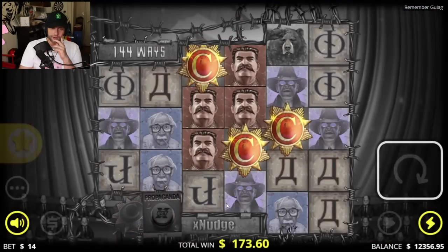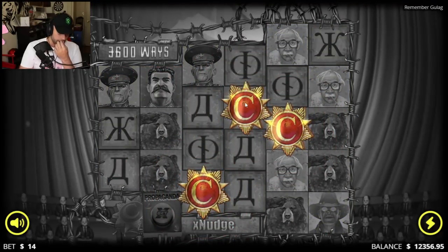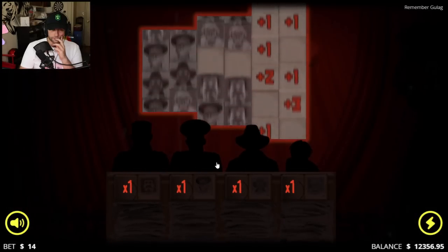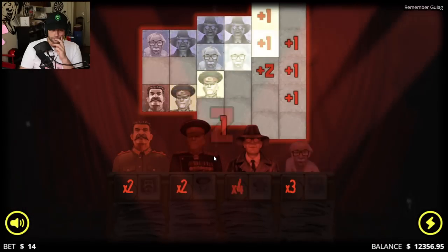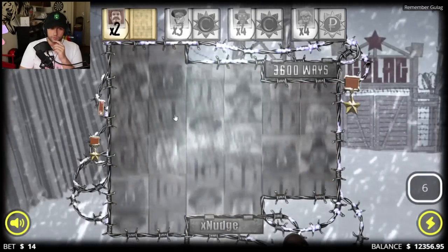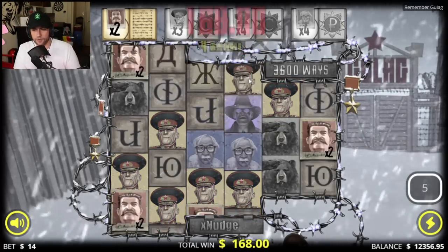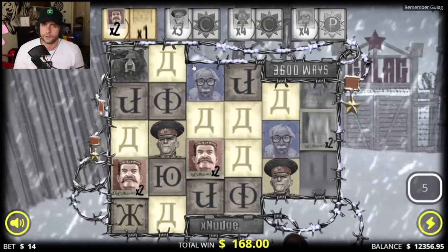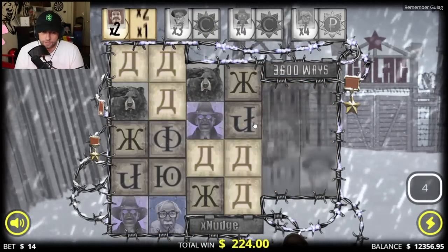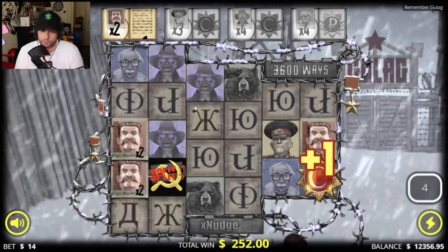Second one — again only three scatters. Interesting. Seven spins with best symbol but only a 2x. For the last one I think I'll just buy the super bonus, chat. If I gamble again I'll probably get a four-scatter one. So for the last one we do the super bonus.